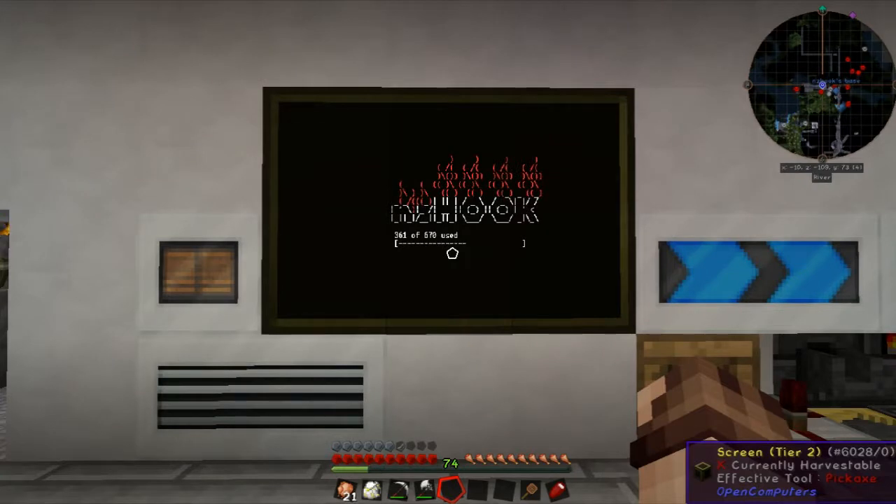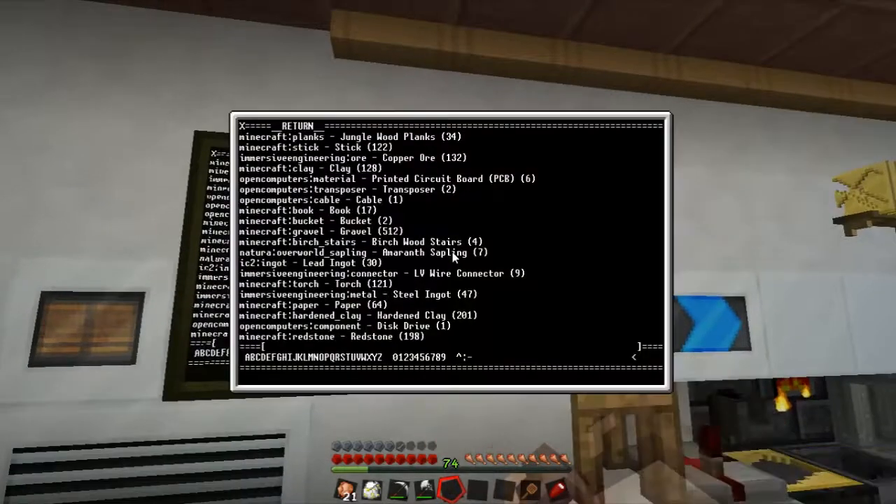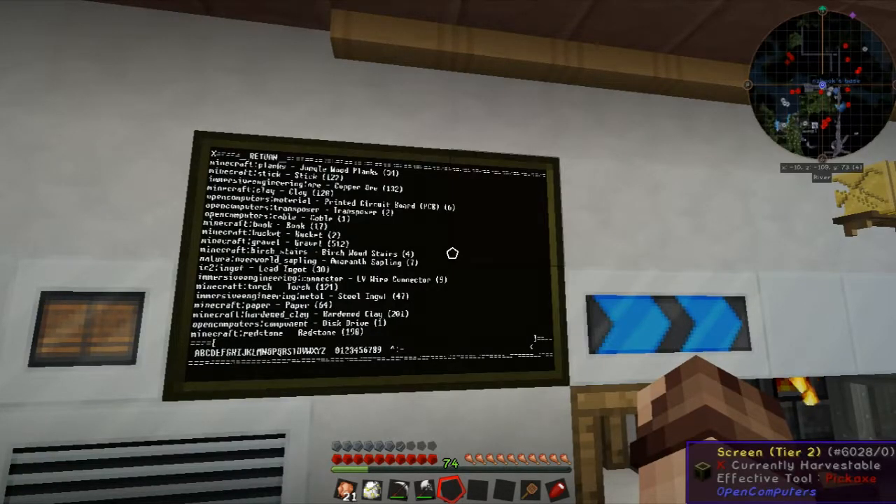It also gives us the ability to do touch screen. You can enable the touch screen by removing the keyboard, which will mean you have to run the program on startup and then disconnect the keyboard. Or in your Lua code that you write, you can tell it to disable the keyboard. We can right-click here and the screen comes to life - we don't have to actually go into an interface. If I do need to go into the interface, I can bring it up by holding down the sneak key and right-clicking.